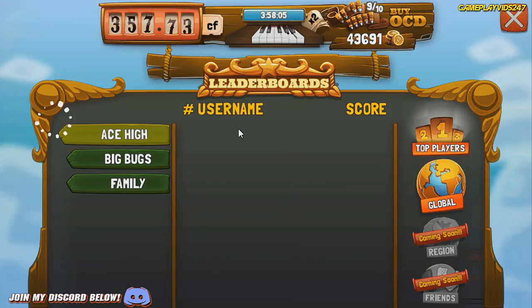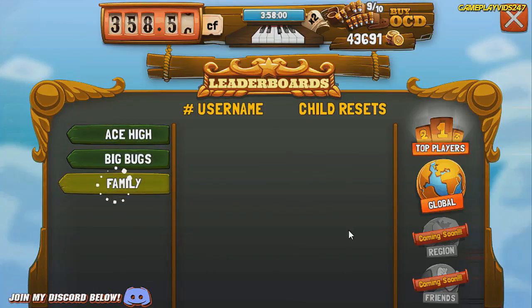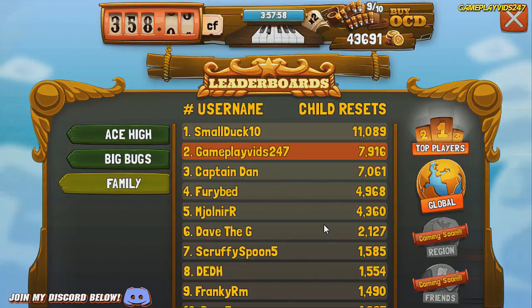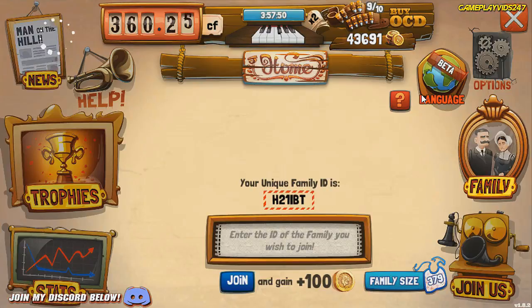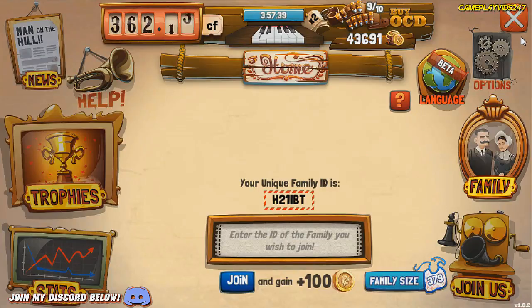No problems, game. Currently I'm ranked 2,164 best in the world. Our family is sitting on 7,916. We have to try and push for first — we are still losing right now, which is not good. Let's see how many family members we now have — we have 379 family members. Thank you very much, everyone, for joining. Hopefully we can try and hit 400 family members, but I'm going to need you all to join. The ID is H21IBT.